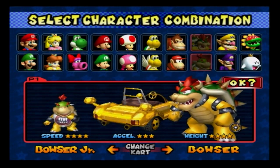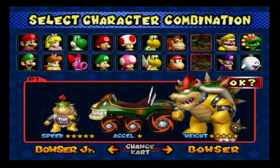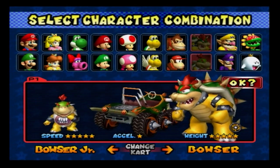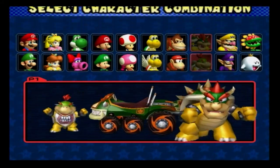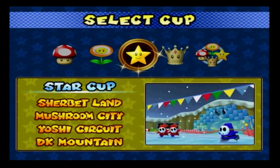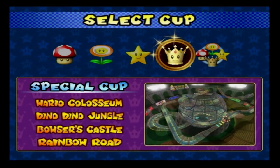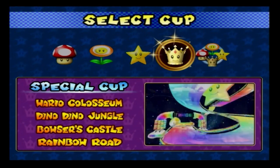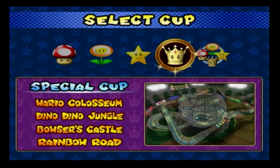I'm going to choose this kart because it has poor acceleration but good speed, so nothing I can do. We're going to do the Mirror Special Cup, which features Waluigi Coliseum, Dino Dino Jungle, Bowser's Castle, and Rainbow Road.